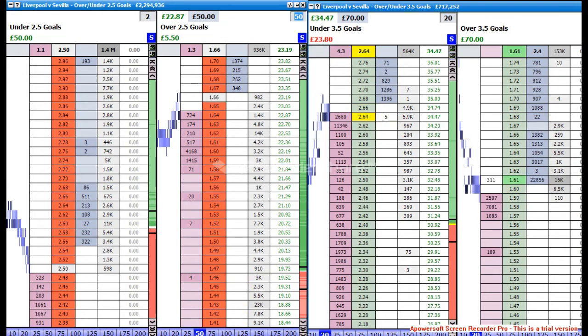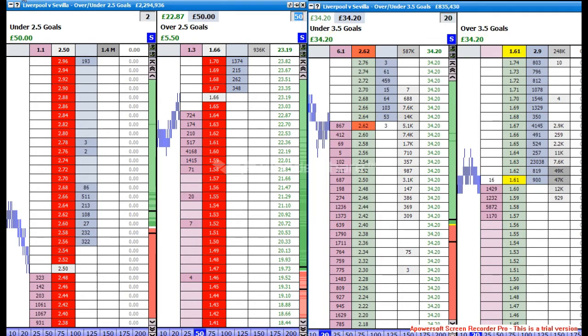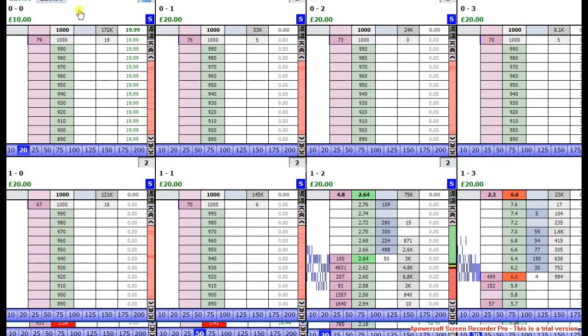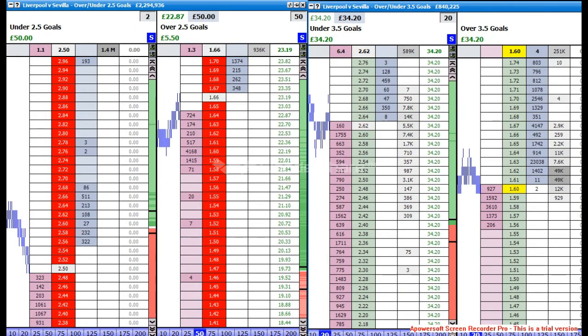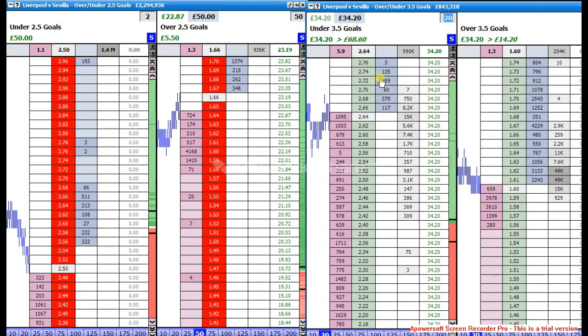Discretion the better part of valour — so we'll take the £34. We've got £34 from there, £20 from the correct score — that's £54 — and £5 off there. All we have to take off is the £13 we lost from the 1.5 goals. Not bad. As most traders will tell you: get out when you've got a nice green. Would've been nice to get the £70 but £34 will do — we've made a nice profit. Hope you enjoyed it, catch you on the next one.